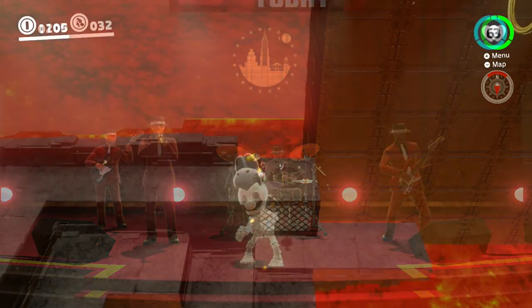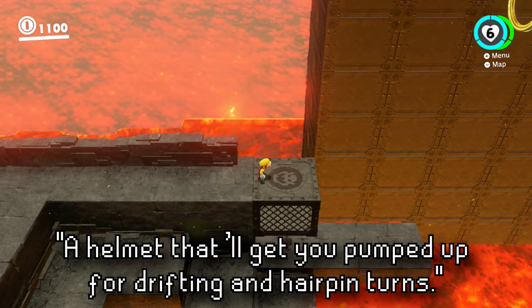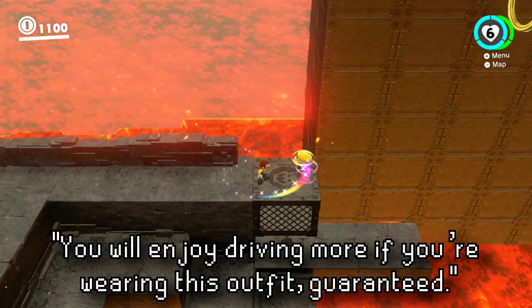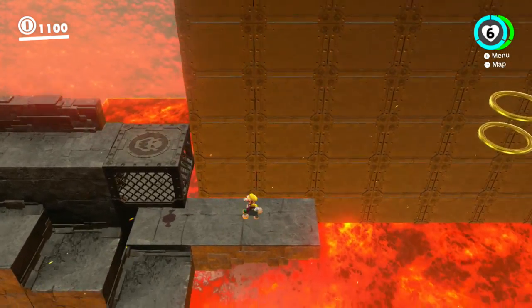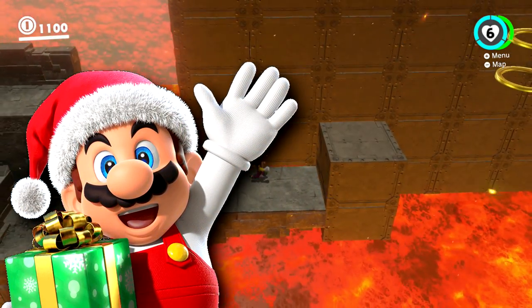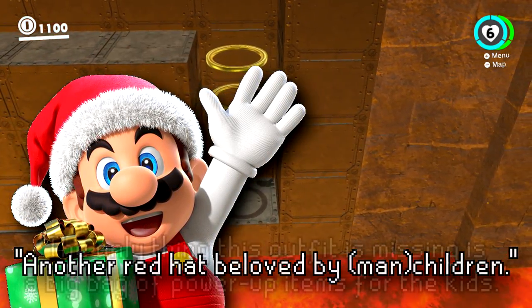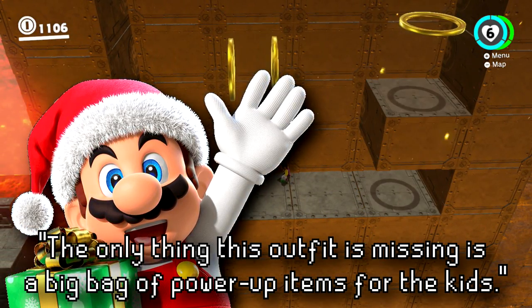Next is an unused racing costume. The hat is described as "a helmet that'll get you pumped up for drifting and hairpin turns," and the outfit would say "you will enjoy driving more if you're wearing this outfit, guaranteed." Surprisingly enough, an unused Santa costume is also listed here. The Santa hat is described as "another red hat beloved by children," and the Santa outfit: "the only thing this outfit is missing is a big bag of power-up items for the kids."